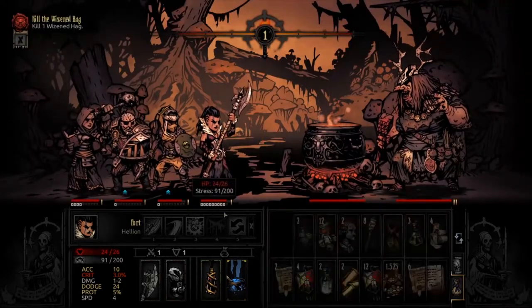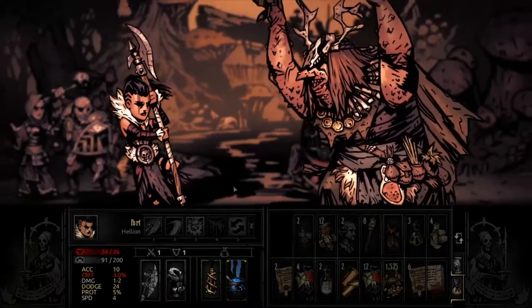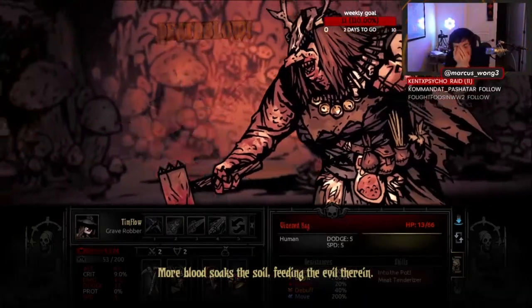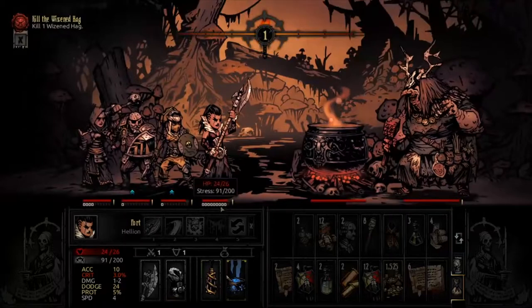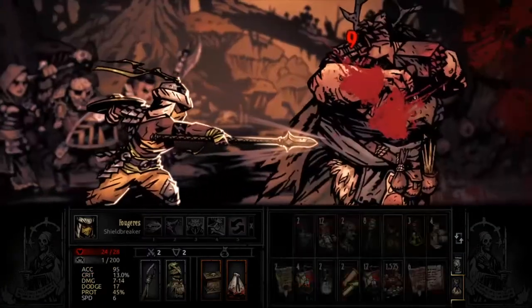In Darkest Dungeon, one of the first bosses you encounter is the Hag. Hanging out in the Weald, it's a bit of an interesting fight, and the first one that I personally experienced a full team wipe. Learning from my experiences, here's a quick guide on how to kill the Hag at all difficulties and levels.